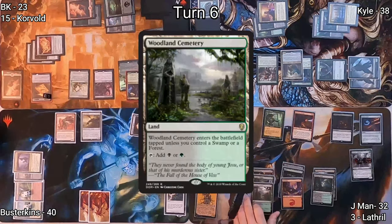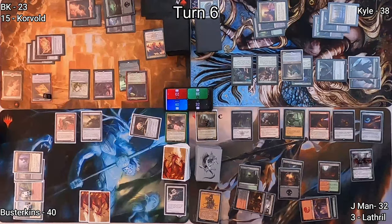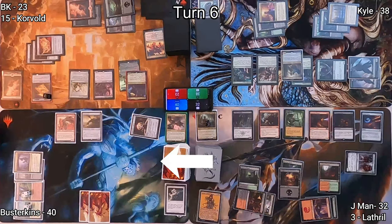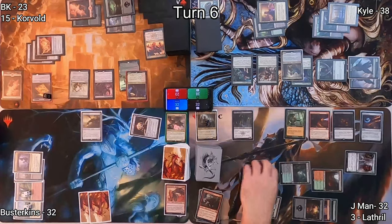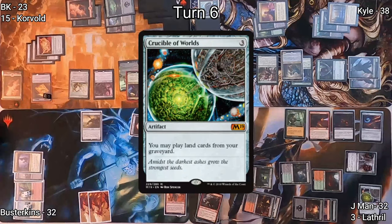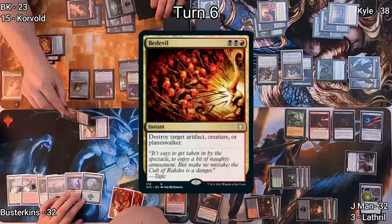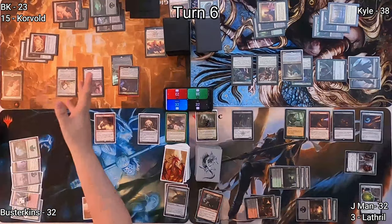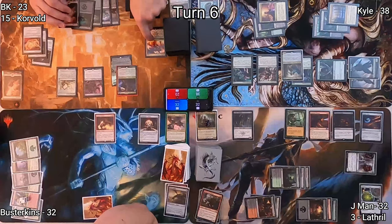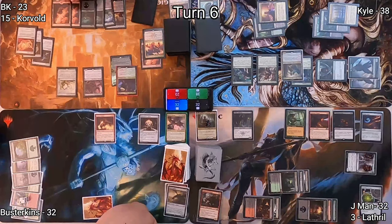J-Man draws two cards, loses a life, plays Woodland Cemetery, then casts Goblin Crater Maker and Orzhov Enforcer with afterlife 1. He swings his Ravenous Squirrel at Busterkins, who takes it, going to 32. J-Man activates Goblin Crater Maker to blow up the Dragonspeaker Shaman, giving Ravenous Squirrel another counter. He plays Crucible of Worlds to recur lands. Busterkins plays a Forest, goes to combat swinging Steel Hellkite at BK — I blow it up with Bedevil. Busterkins then plays Tyrant's Familiar post-combat. On my upkeep, Theater of Horrors exiles a Mountain, which I play from exile, triggering Prosper for a Treasure.